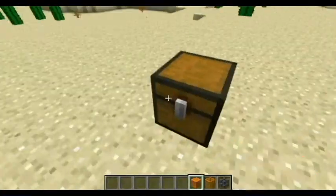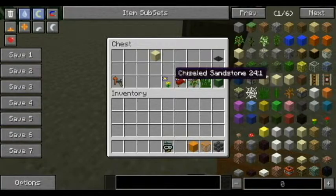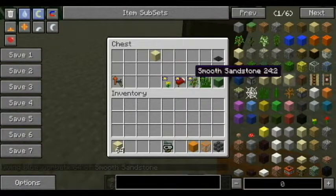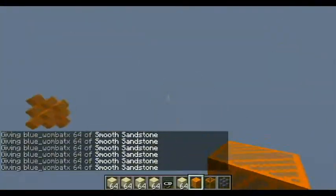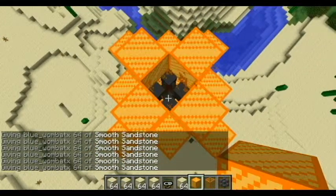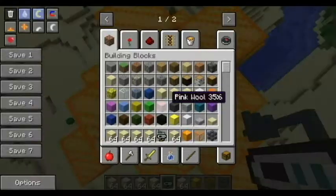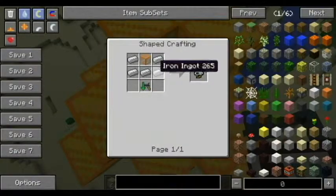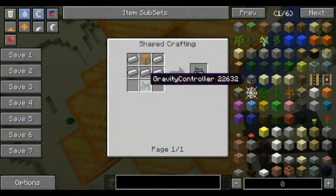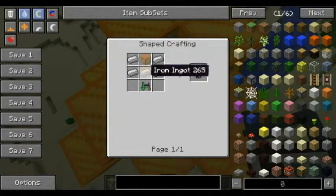And here we go. Once we get that completely surrounded, you can use the star controller. The star controller is crafted by getting five iron ingots and one inner star core.